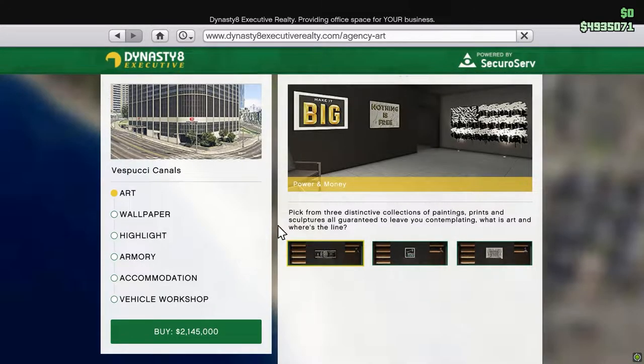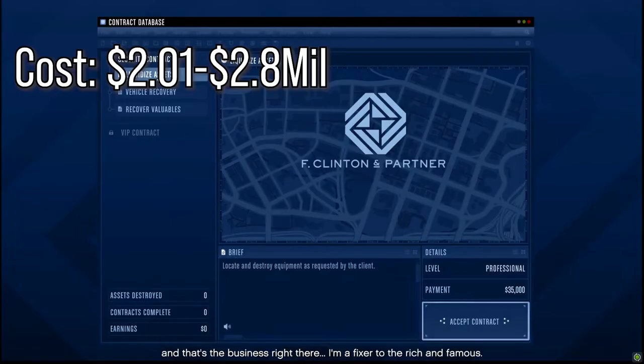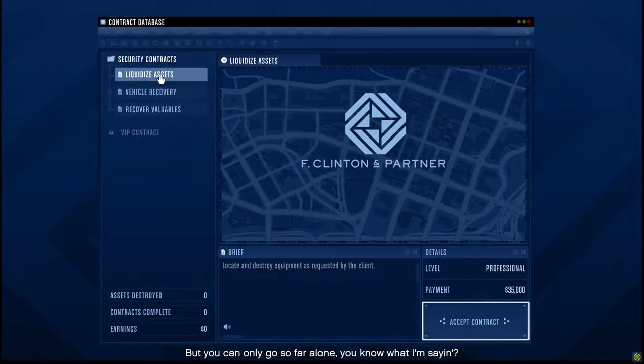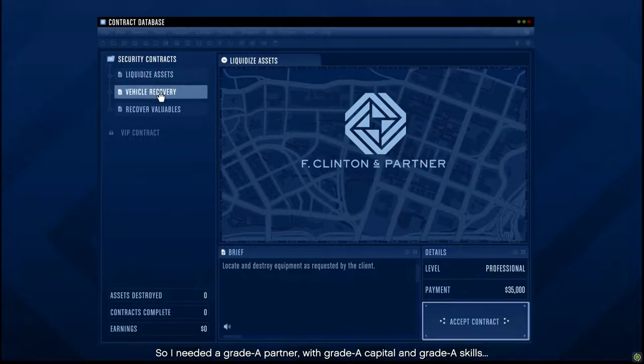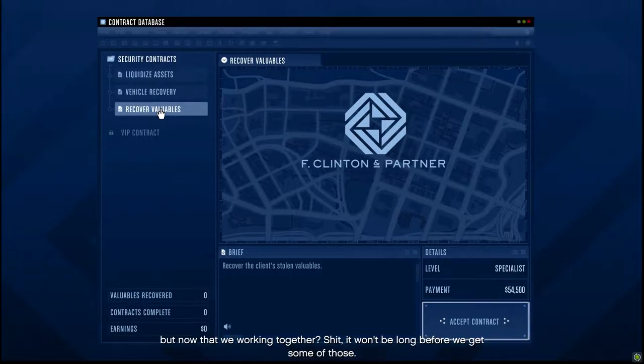Agencies cost between 2 and 2.8 million, and after the intro cutscene you can go on your computer for missions, kind of like in the CEO office. First are the security jobs — these are five different types of free roam missions that rotate when you complete one, but only three are shown at a time. There are three difficulties: Professional, Specialist, and Specialist Plus, which are basically easy, medium, and hard.